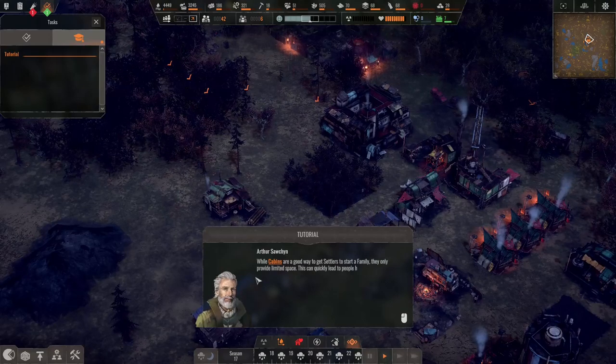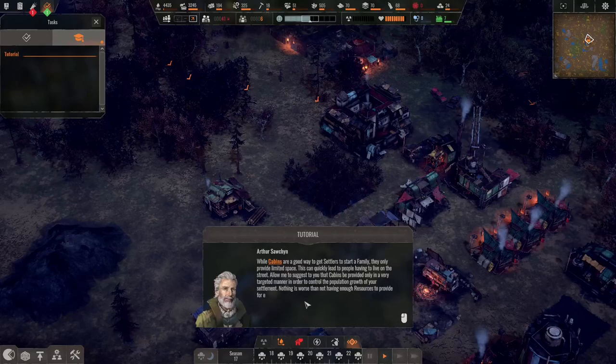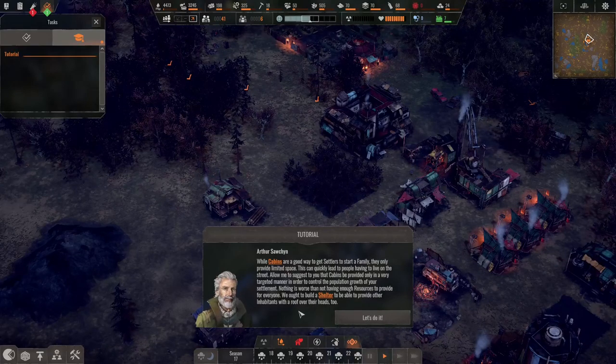If you don't get settlers to start a family, they only provide limited space. This can quickly lead to people having to live on the street. Cabins should be provided only in a very targeted manner in order to control the population growth of your settlement. Nothing is worse than not having enough resources to provide for everyone.